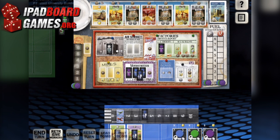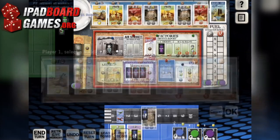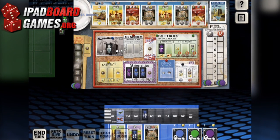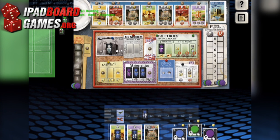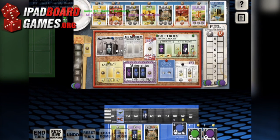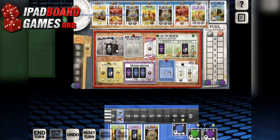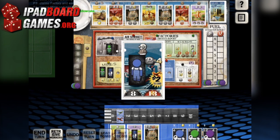In a neat twist on the worker placement genre, you can use espionage to take advantage of your opponent's hard work. Each time you take an espionage action, it increases the number of workers you can utilize as spies. Spies, in turn, can be placed in any legal manner on any available opposing buildings to activate their effect. This plays into the other unique feature of this game: workers do not automatically return to your pool. Instead, you'll need to spend a turn recalling your workers, meaning you can clutter up your opponent's buildings for as many turns as you can find useful things for your other workers to do.